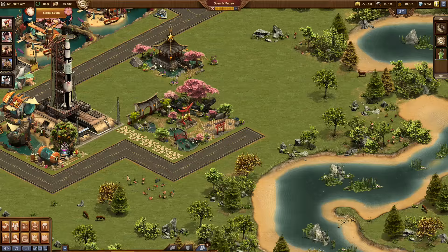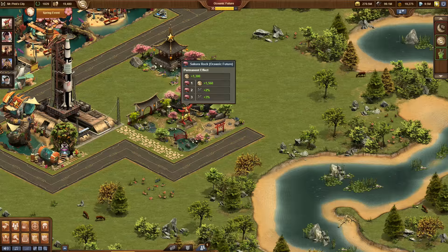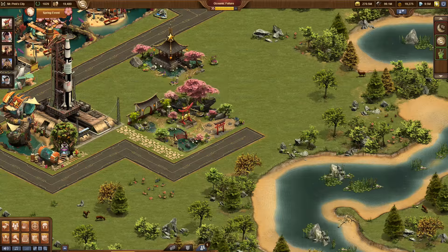Collecting these trees will reward you with random numbers of lanterns between 1 and 10. The most exciting addition are our new reward buildings — five beautiful buildings that belong to the Cherry Garden set. You can recognize them by the little pink bonsai icon next to them. Try to win all five of these buildings, as they all get more powerful when built right next to each other.